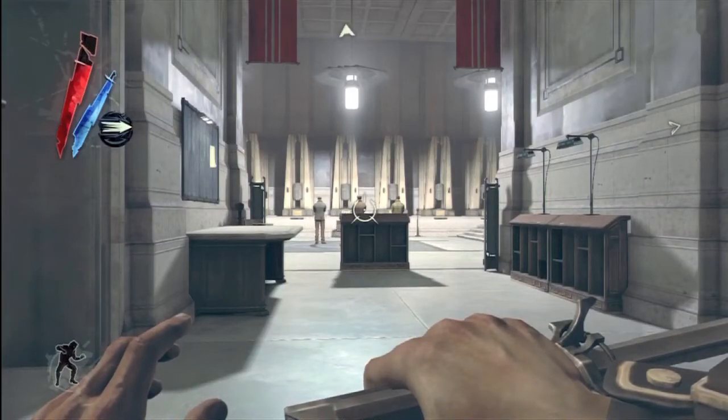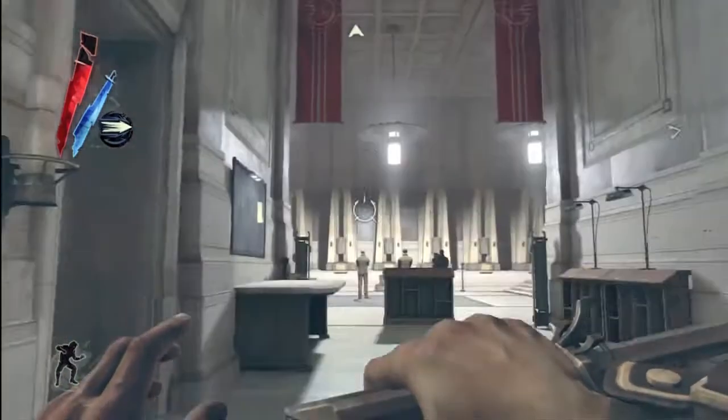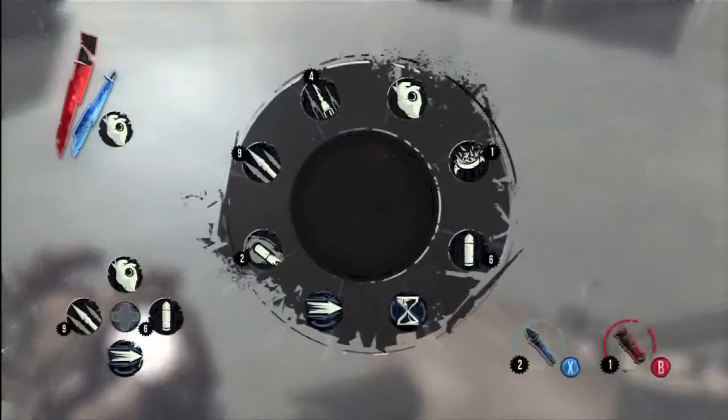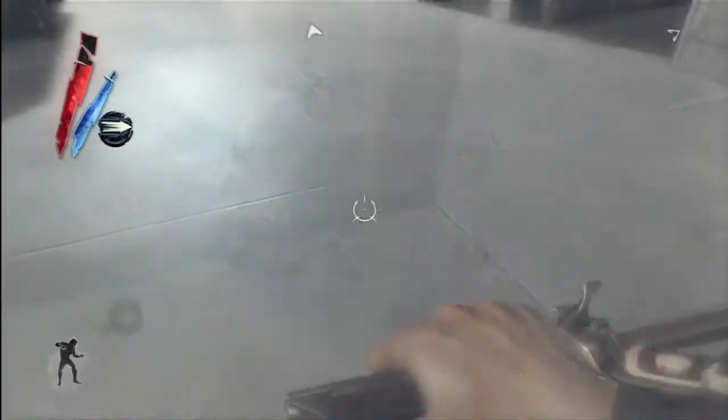Hey guys, this is Tandem bringing you a little tip and trick about Dishonored — a secret room. This is right when you walk into the High Overseer's office, the big place. If you equip your heart, you'll see that there's a room down there, and we're going to pick up that room along with some other loot.